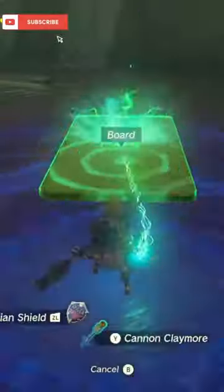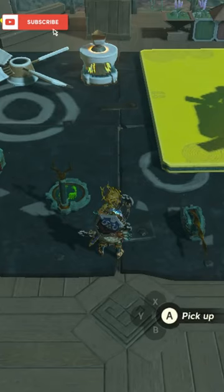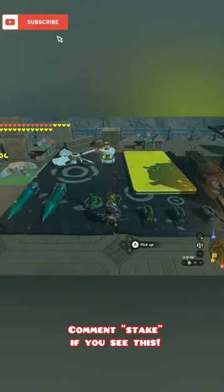Next, come to this shrine and get this floating pad. Head to Pelosan and unfuse all of those items with your shields or weapons. These are all the items you'll need.